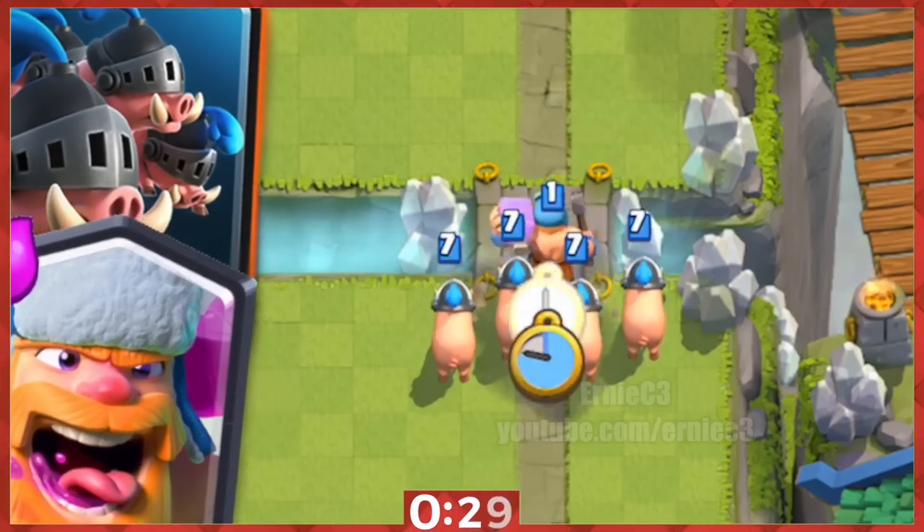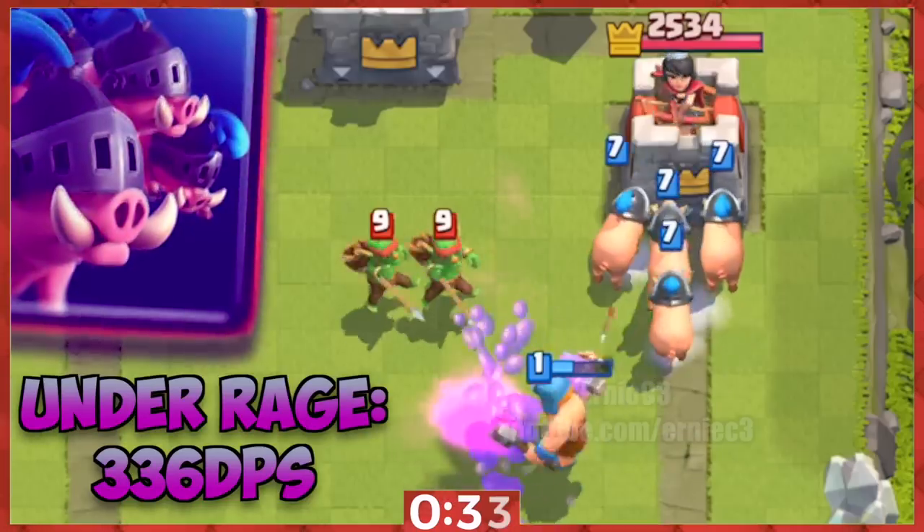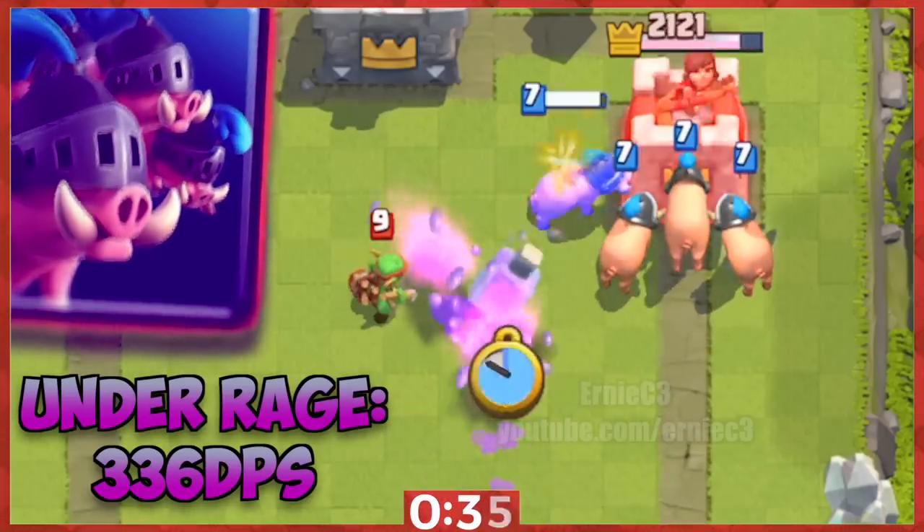5. Use them with the lumberjack. His high hit speed and damage takes care of distractions, and his death rage makes the Royal Hogs deal 336 DPS.